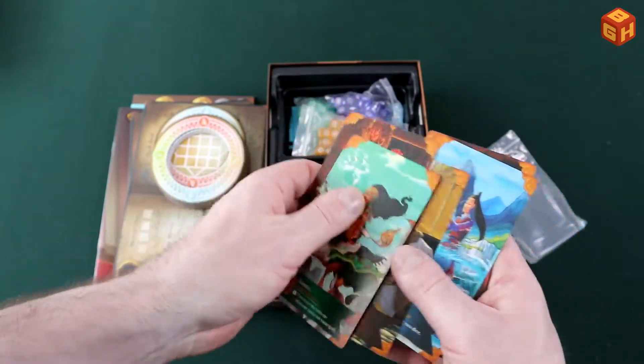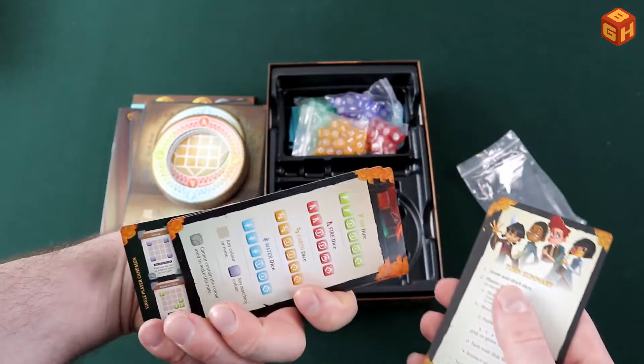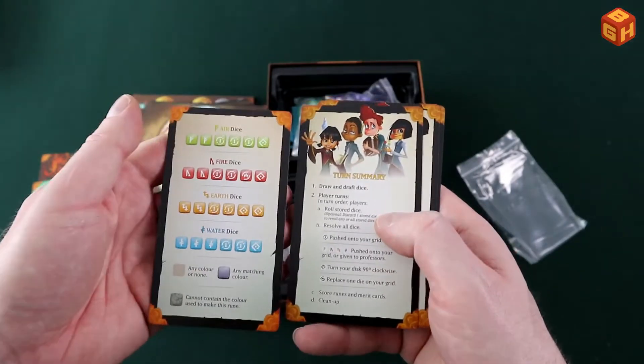The teacher names are Ain Feon, Ikamu, Kobatar, and Luniorn. Then we have turn summary cards — that's a nice handy reference, one for each of the four players.